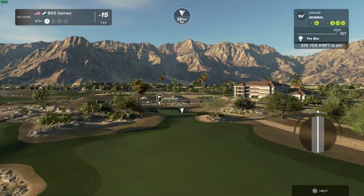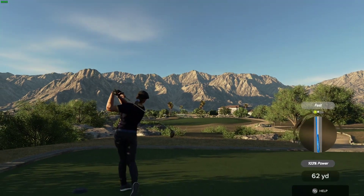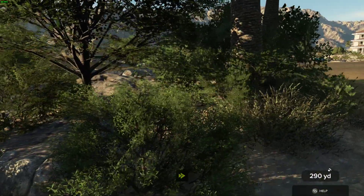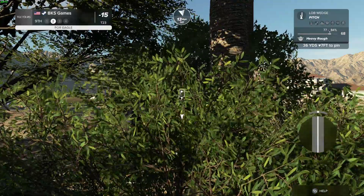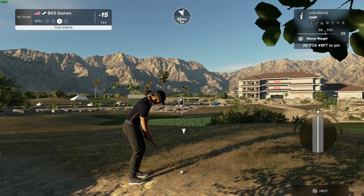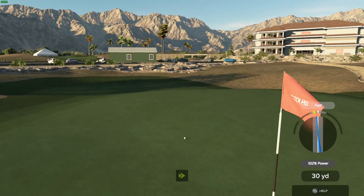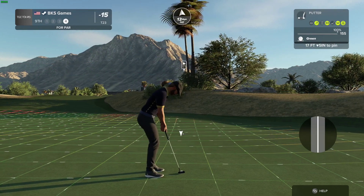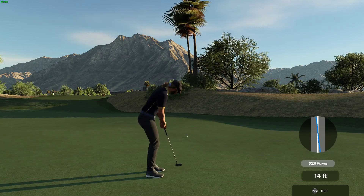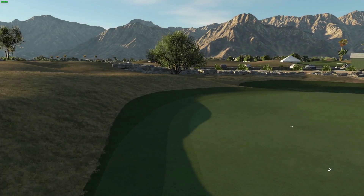The headwind is definitely a thing on this hole. Well, through the branches! Hole number nine, shot number two — let's see what you've got. Okay, here's our third shot. Okay, this will save your par. And that's your par right there — 15 under par is your score.